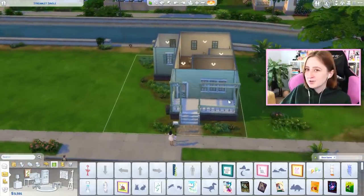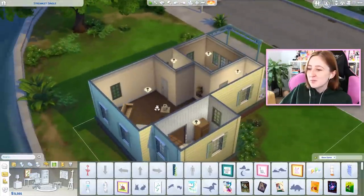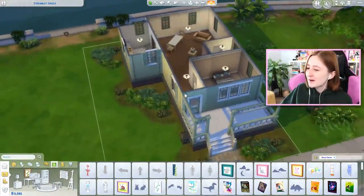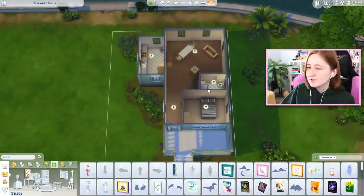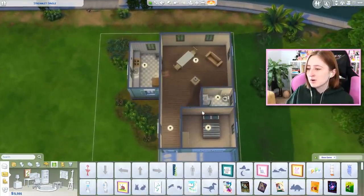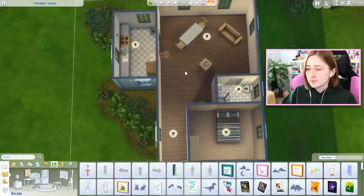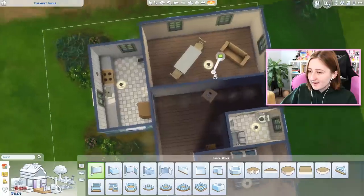I hate medium and tall wall heights, especially in small houses, because you get these big vast empty walls. If we make them a little bit shorter, it just feels a little bit cozier and we can actually work with this. We're gonna change the whole floor plan of this house because we only have a little bit of money and we want to fit in two bedrooms. We're wasting a lot of space with this big hallway, so I want to flip the side of the house the bedrooms are on.